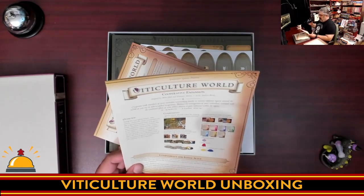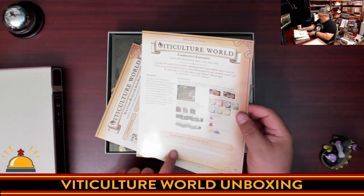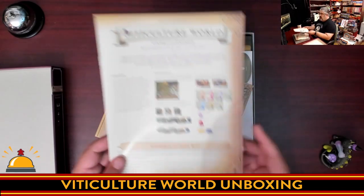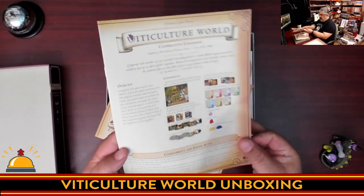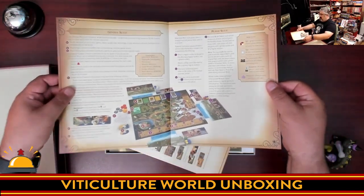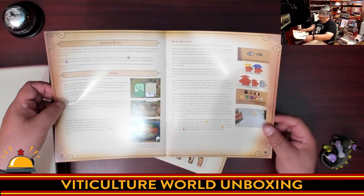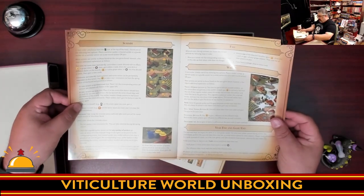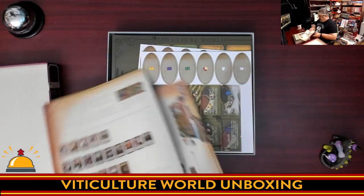What we have in the rulebook is our list of components, the compatibility and initial setup — which is interesting because there are two different versions of Viticulture: the original and the essential. I plan to see how well it works with the original, since I don't own the essential version. We have a general setup, individual player setup, general rules, what's going on in spring, worker placement showing some interesting new meeples, what happens in summer, year, game end, winter, and so on.